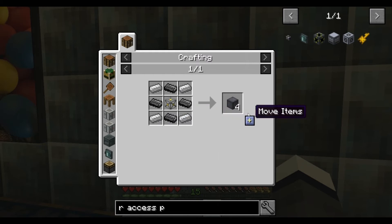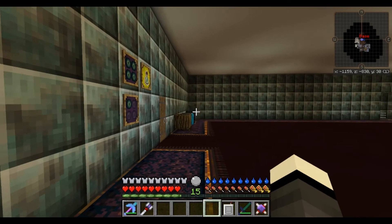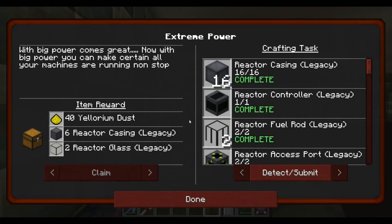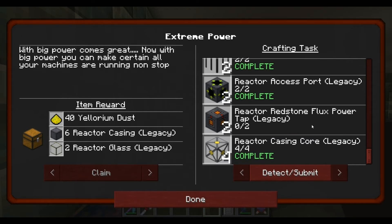Reactor cases - we need to make some more of them. I told you it's always worth making extra. Reactor case import - two of them. Reactor access port - two of them, that's it. Reactor redstone plugs, power tap.